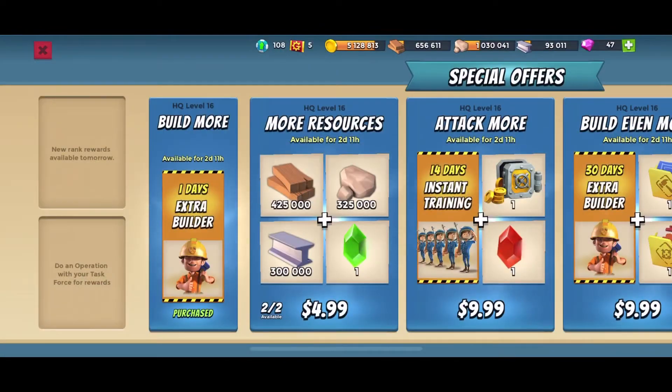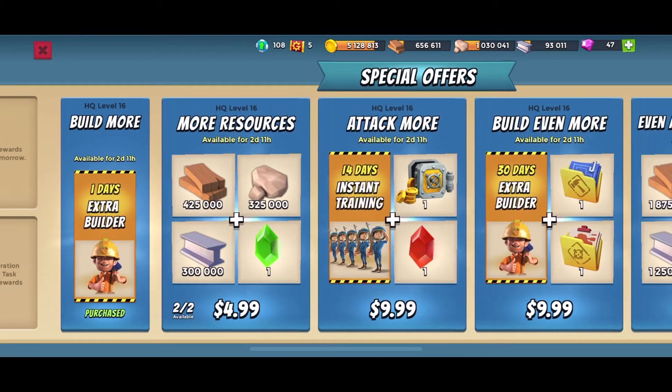There are new offers right now. I got a three days — actually more like two and a half days — for an extra builder. More resources: that's 425,000 wood, 325,000 stone, 300,000 iron, and a life crystal. Attack more: 14 days instant training, the gold safe, and a magma crystal.